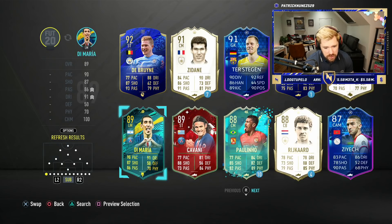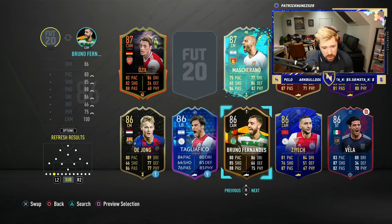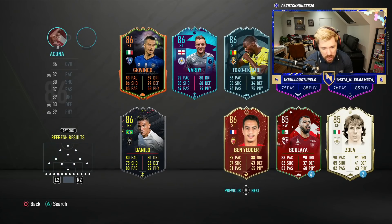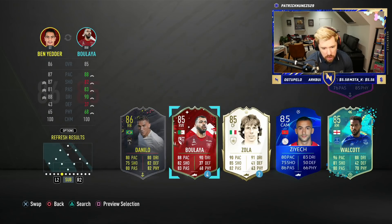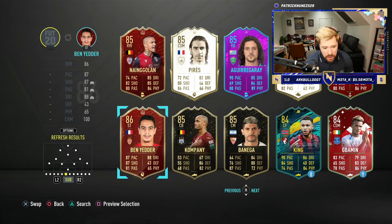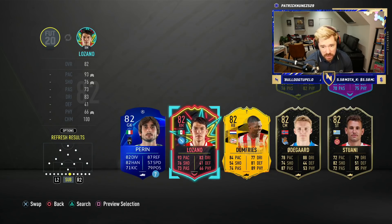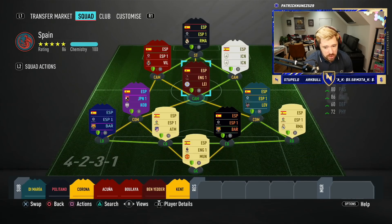Di Maria is definitely going to be one of the super subs — big fan of that card. Politano is going to be one as well, and I want the Kent card too. Bringing on Corona — five-star five-star for him. Acuna can come on as well. Ben Yedder onto the bench too. Bujala — five-four, five-star skill moves, we'll take him. And last but not least, Kent. We have so many quality players in this club. Phenomenal bench, great squad, tactics done.